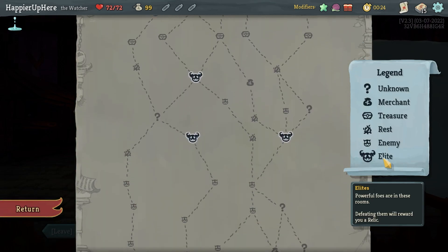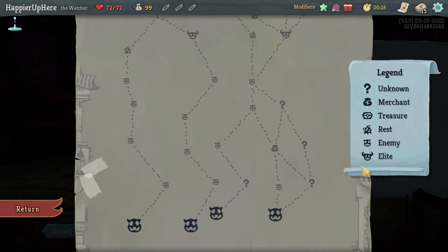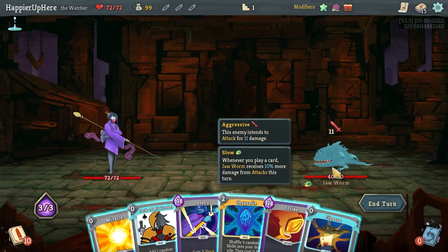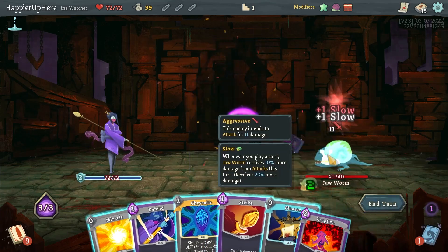A four-elite path — middle route. Not a lot of question mark rooms but with the Watcher, especially on Act 1, having lots of elites should be fine. Perfecting might be a difficulty. Let's start with Jack of All Trades and Finesse — because of the slow debuff I want to play as many zero-cost cards as possible.